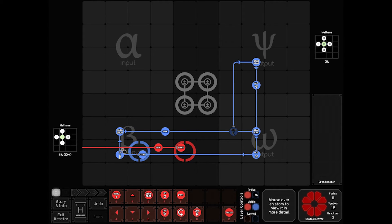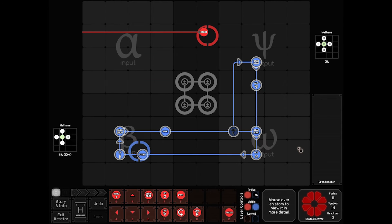Let's see if I can do a neat trick. I'm going to copy blue and then try and paste it as red.